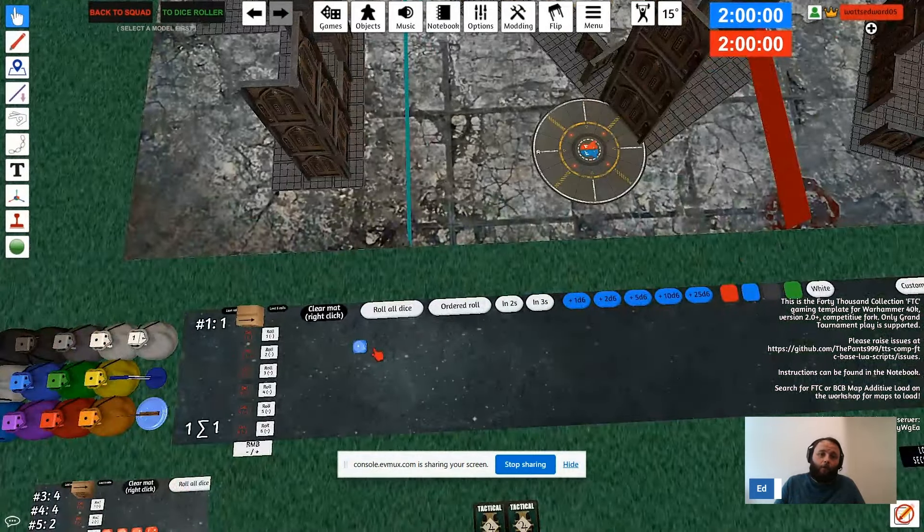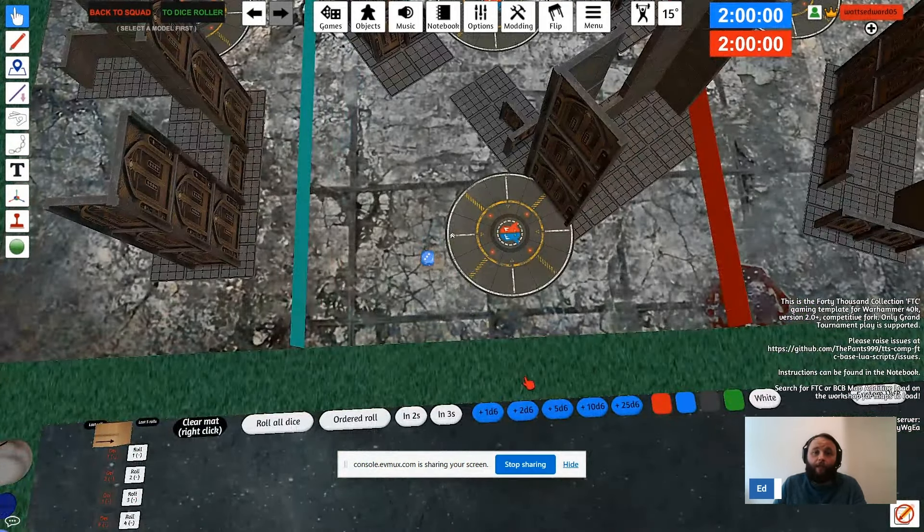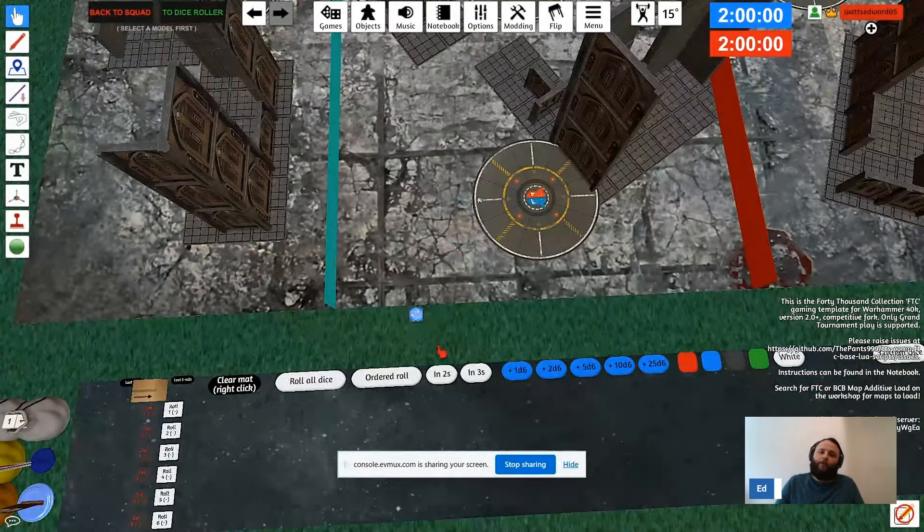People sometimes use dice as wound markers. If you want to do that, get a die out — let's say something has three wounds left — hover over the die, click 3, and it'll change to show 3. If it takes a wound, change it to 2. You can do this across the board with wound markers, or you can add a note on the model, which I'll show you later.